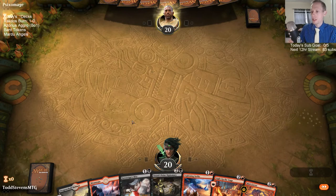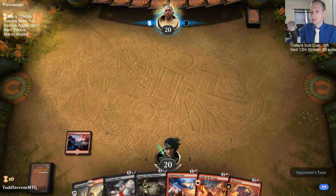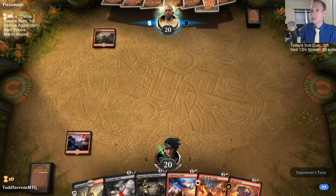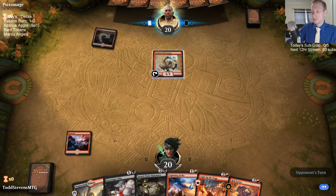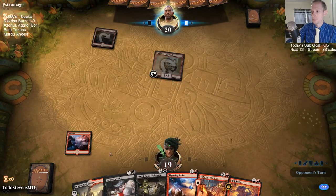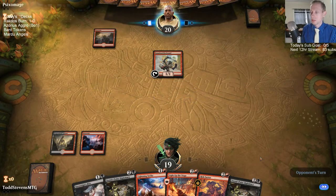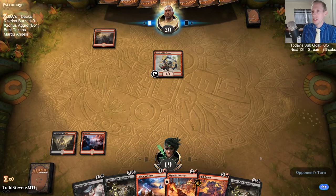We're going to need another land — just one more land so we can Sword Point Diplomacy, which basically always lets you hit more land drops. Really hoping to draw a land in the first two turns here. I can certainly see my opponent playing like a Steam Kin.